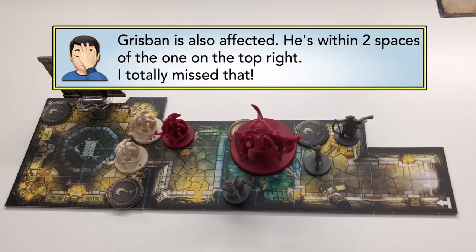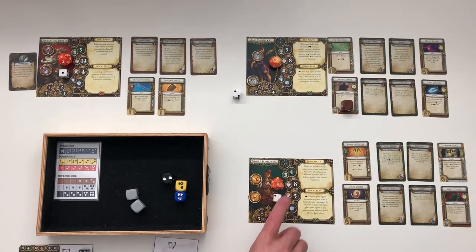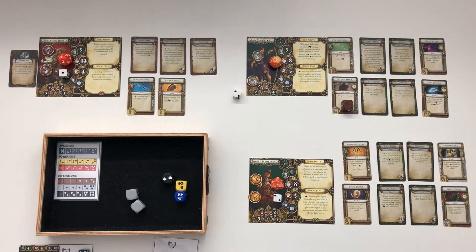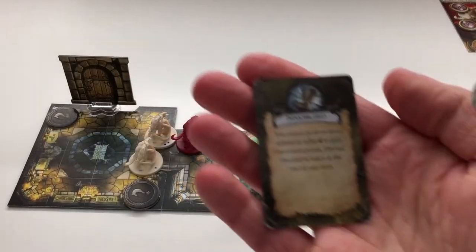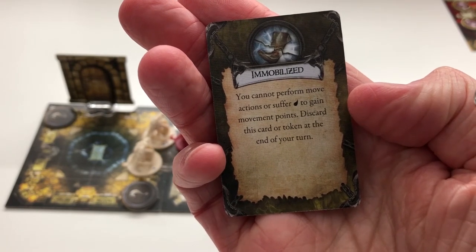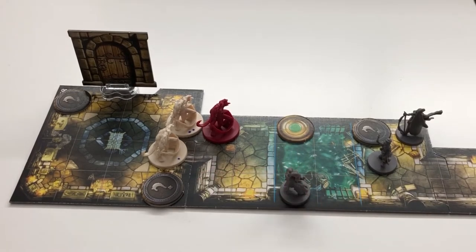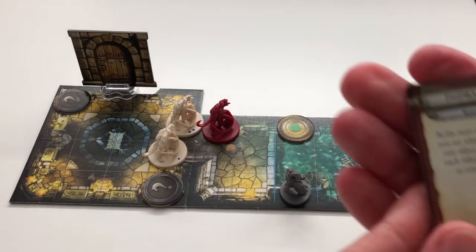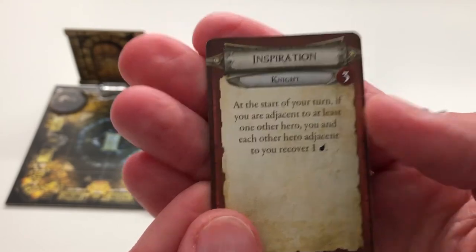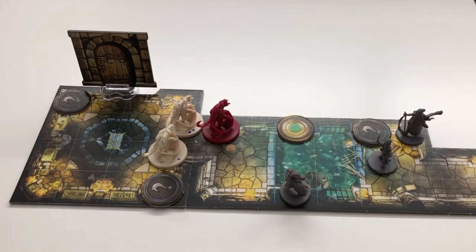Back to the table to deal tentacle damage. The only ones affected are Tombo and Jane. Jane was at nine, dropped to seven. Tombo was at eight, dropped to six. I've reset all their stuff, given them back their two actions. I'm reminded that Grisban's immobilize token is actually discarded at the end of his turn — the card says 'discard this card or token at the end of your turn.' So that's gone, which is very good.